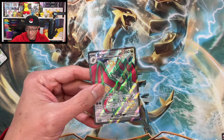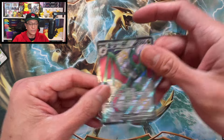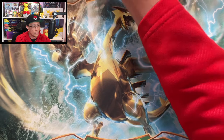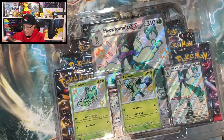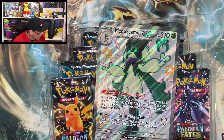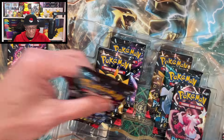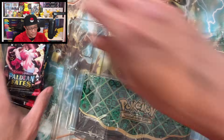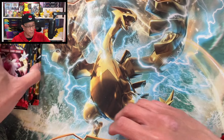Noivern Full Art EX shiny hit — I've already pulled this one, but that is still a hit! Alright, we move on to this Meowscarada EX Premium Collection box. Hopefully this one will have the Charizard. I've opened this box before on the channel — I have a full playlist of Paldean Fates openings, go check it out when you have a chance!